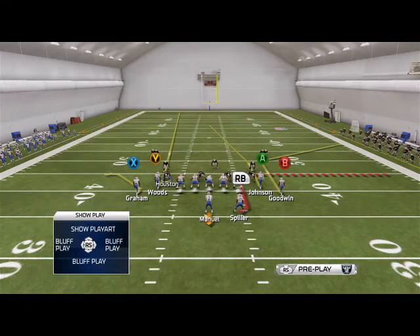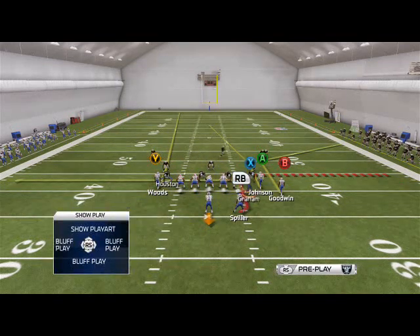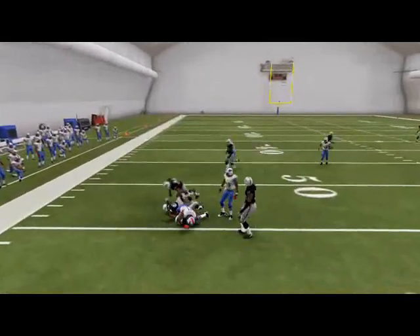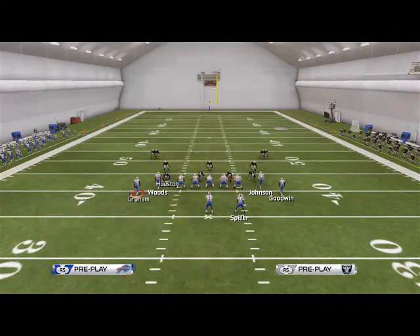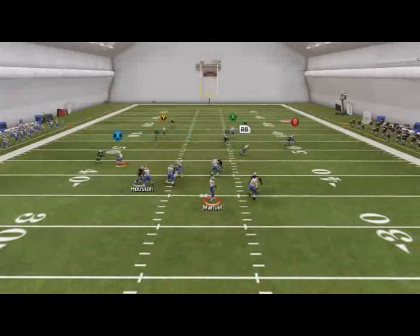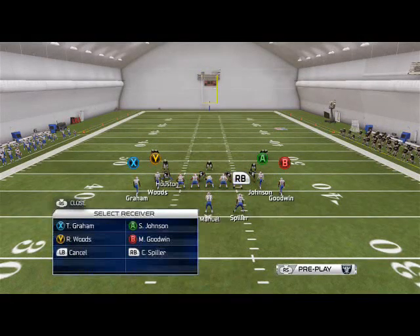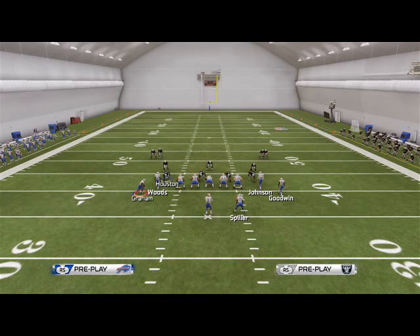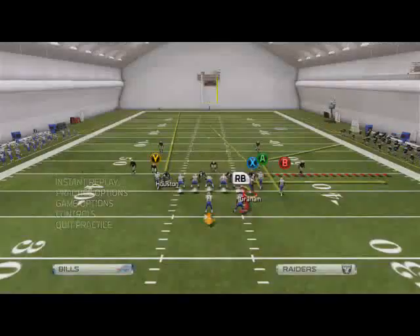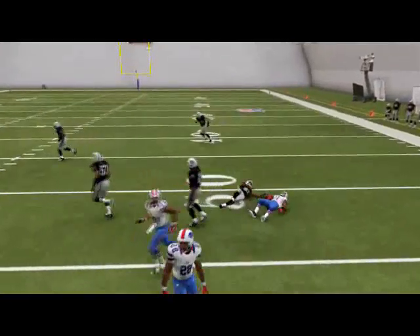Now let's look at the Halfback Option. What we do out of this is motion Graham to the right on a drag route. Against zone, our first read is Graham on the drag — he's a great option and will be open every time. Against man, we still look to Graham — his man ends up all the way on the other side of the formation. You can also put him on a zig route and he'll still beat man, actually even more effectively.